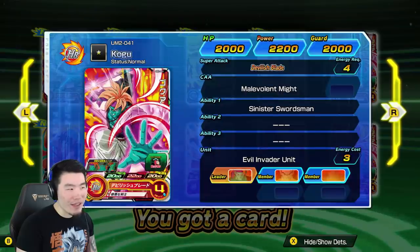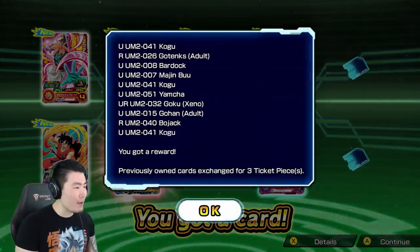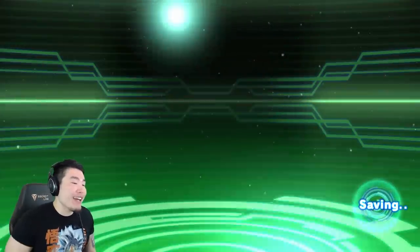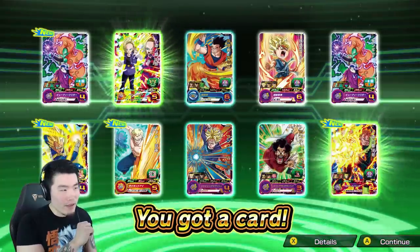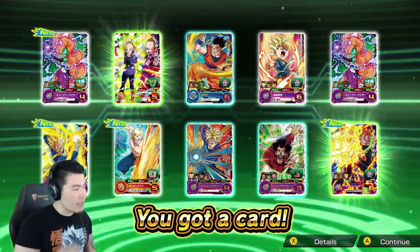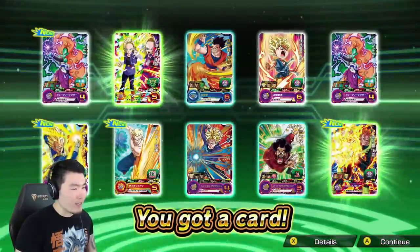Anything else hype in this multi? I don't think so. Oh, that Super Saiyan 4 Goku, freaking hype. Three dupes right there, but a lot of new cards. I'm gonna take a look at what the 1 to 3 stars do later on. From what I've seen, if you have a red backing - like red light - then it's a 4-star or higher. But these green lights or yellow lights are 3-stars. Nothing too exciting in this multi either, let's keep going.